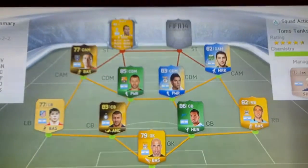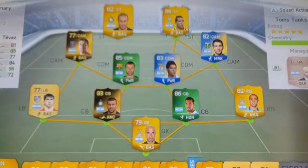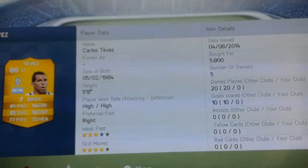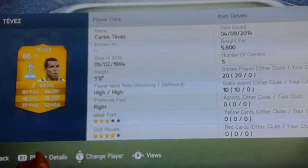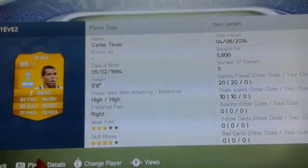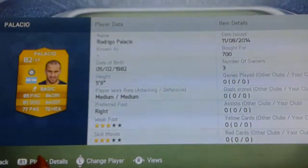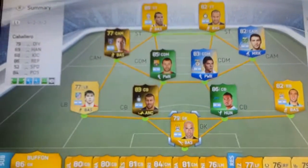Rounding it off we have Carlos Tevez from Juventus and Inter Milan striker Rodrigo Palacio — two very good pacey strikers. Tevez cost 5,800 coins — three-star weak foot, four-star skills, high/high work rates, 81 pace, 84 dribbling, 85 shooting. Palacio cost 700 coins and is very quick with good dribbling and good shooting. That's the end of the video — hope you like this squad builder. If you do, like and subscribe and I'll see you guys later.